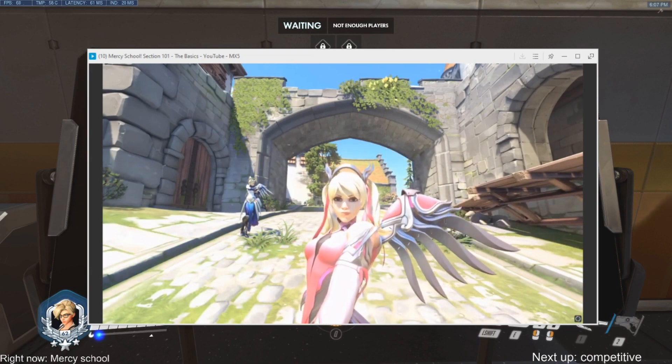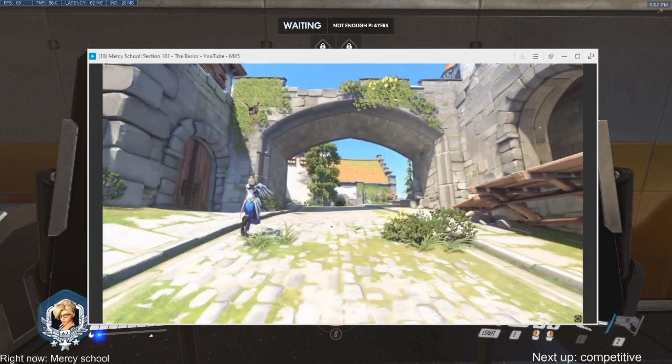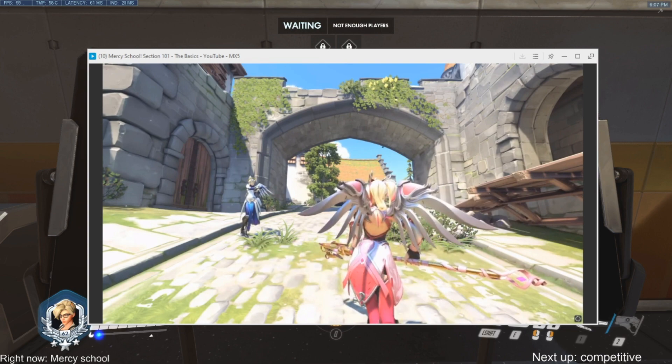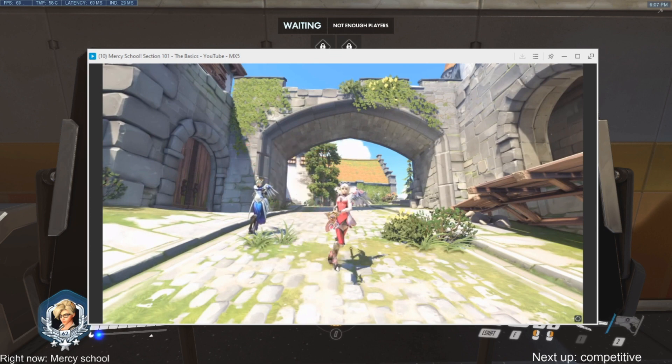Next we have Guardian Angel. This ability allows Mercy to fly towards her target — this is Mercy's greatest strength: mobility. Flying around like a guardian angel is what makes Mercy, well, Mercy. To use this ability you must be targeted on one of your teammates. Pressing spacebar near the end of the flight gives an extended jump which can move Mercy beyond her target. There's a lot more to learn about Guardian Angel — we'll be touching back on mobility in later classes.